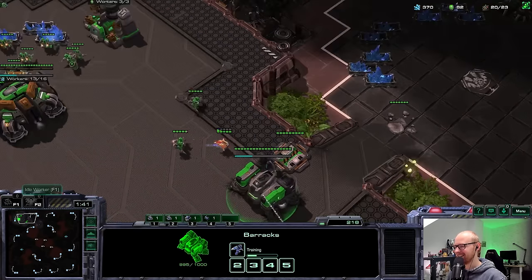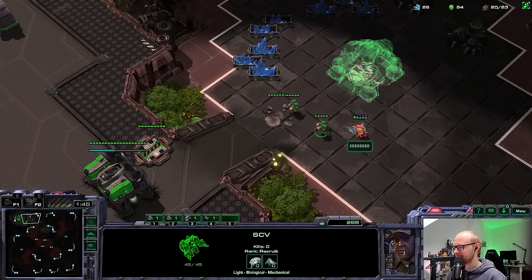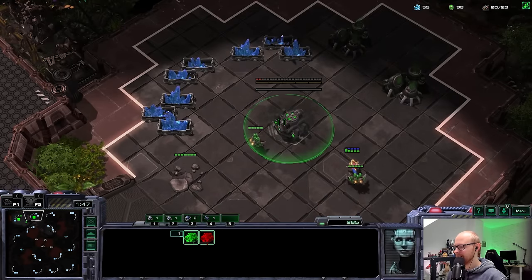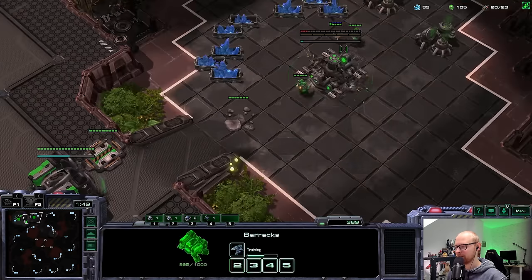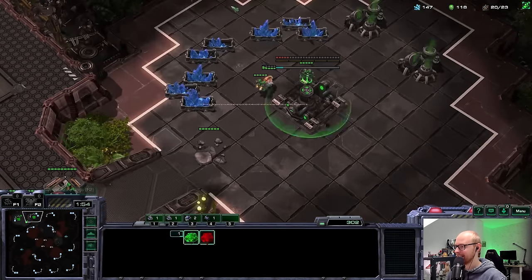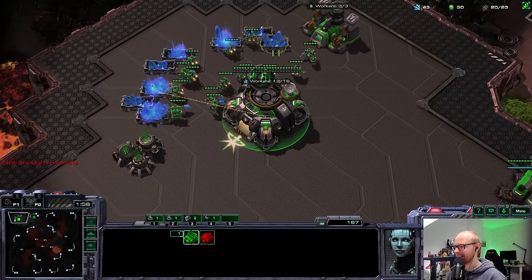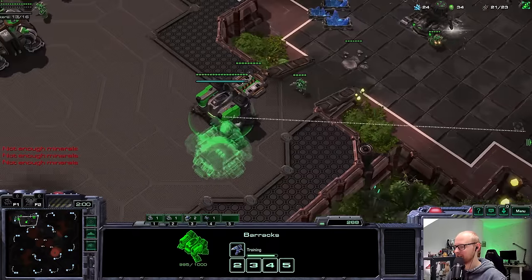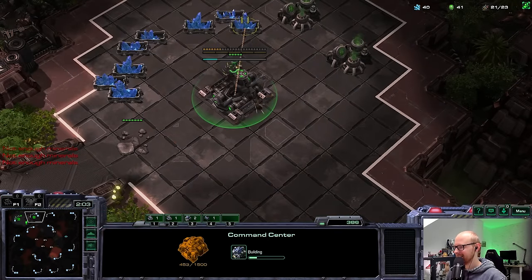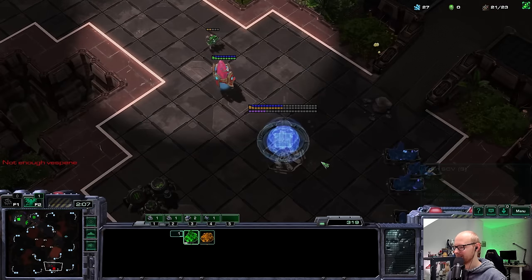I actually have an idea. One unit I am allowed to make in all of my challenges is the Medivac. So what if I proxy a Starport and go for a Medivac? If I think about strategies I could beat a Protoss player at this MMR with, that is the first thing that comes to mind. Straight up going Raven Hellion is probably just not really going to work — I think I need some early damage.